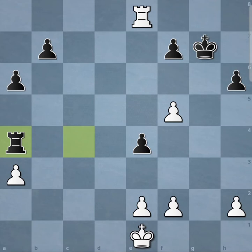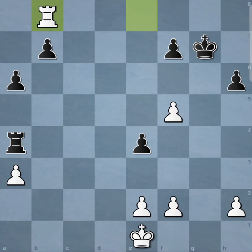But there's a very nice idea by White to get a ton of counterplay and draw the game. The correct idea is Rb8 — only move — then b5, Rb6, cutting off the king.